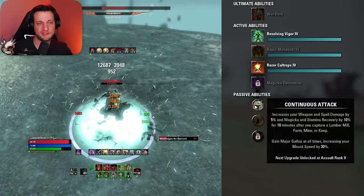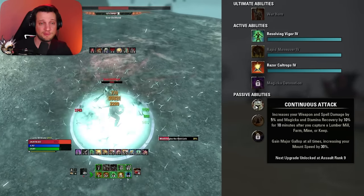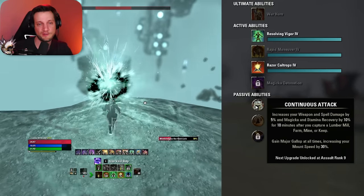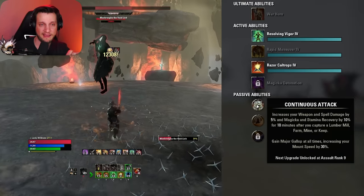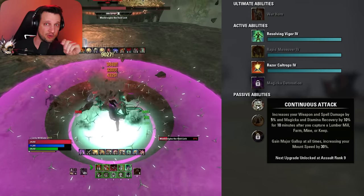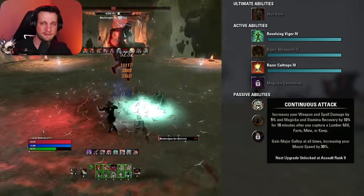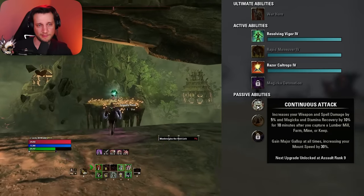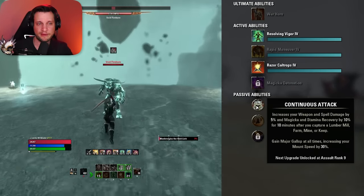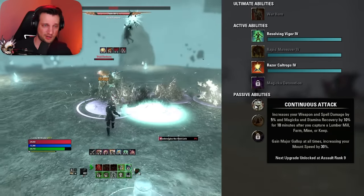Next we're going to grab Continuous Attack from the Assault line, which makes you move 30% faster all the time while on your mount — just free 30% move speed. This used to be a skill you had to cast, but they changed it into a passive you have all the time. You can get this without doing any PVP. Just go to Cyrodiil, do the zone story quest in the safe area, and knock it out — it takes about five minutes. Don't skip the ballista training, because if you do you'll only be level two, won't get the passive, and will have to go to a battleground to reach level three.